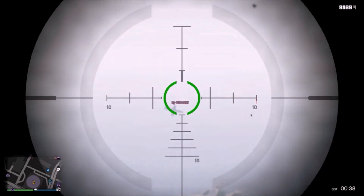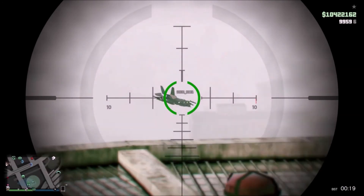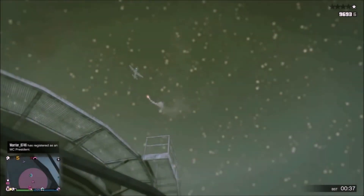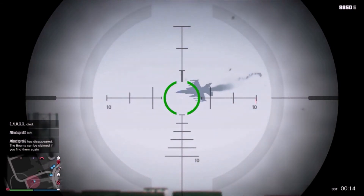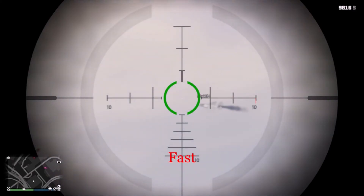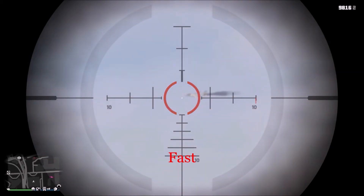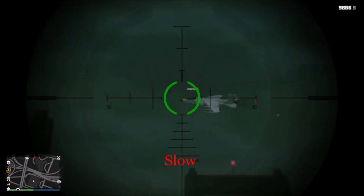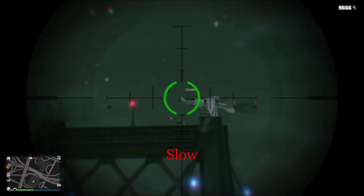Finally, leading is also a very crucial topic when it comes to vehicle sniping. Leading means calculating the exact travel time of your bullets to know exactly how much you have to shoot in front. This is often but not always the case when sniping vehicles. In total there are three factors that determine whether and how much you have to lead your shots to hit your target. The most obvious one is speed — the faster the vehicle moves, the more you have to lead your shot. Compare the two following clips and you'll see the difference between sniping fast-moving and slowly-moving hydras. Although the sniping range was about the same, I had to pre-aim the hydra that was moving faster a lot more.